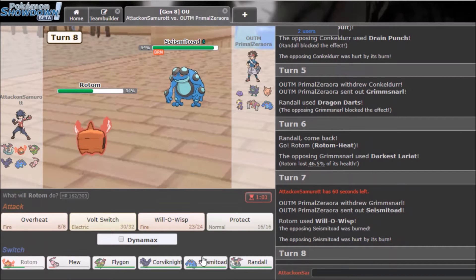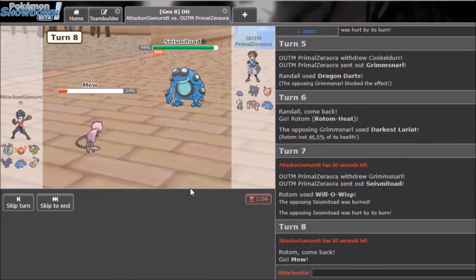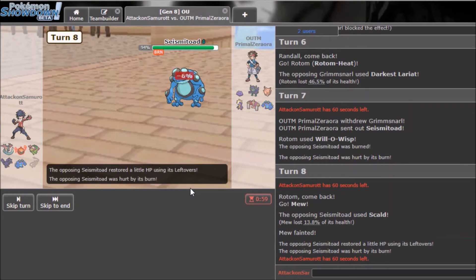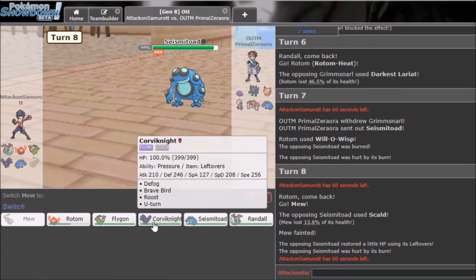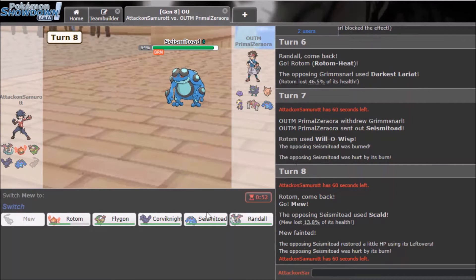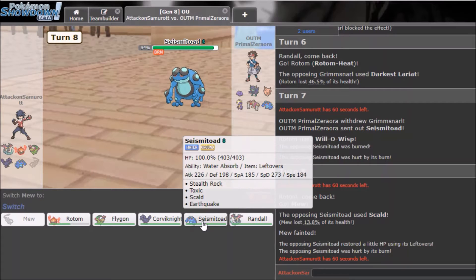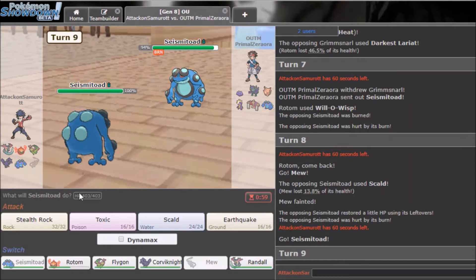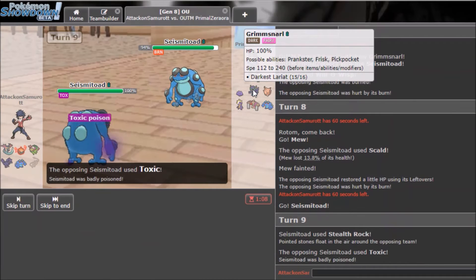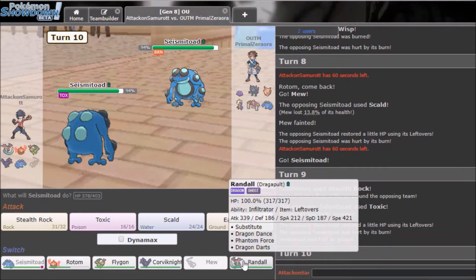I'll go to Mew and get Spikes up. He Scalds for some reason — I'm not sure why. Spikes would have been great here. I'll go to Seismitoad and get Stealth Rocks up. He might be Choice Band — okay he does that, which is annoying.